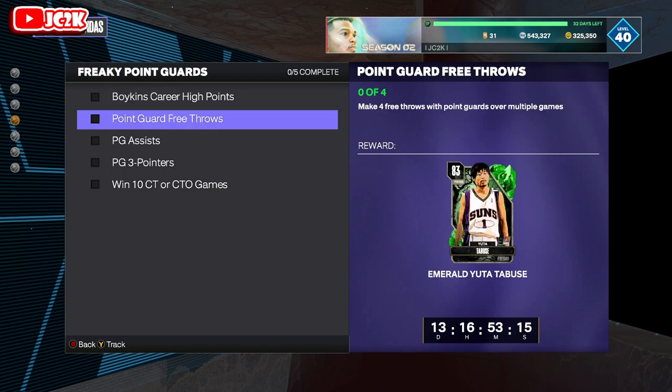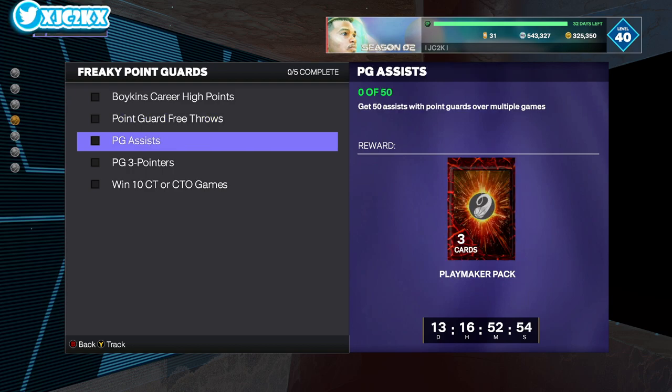Four free throws with point guards over multiple games — same thing there, just run at the rim a few times and you'll eventually draw a foul with a point guard in that same challenge. The other way you could do this is play clutch time offline. Keep the game close and the CPU will auto-foul. If you are up like six or less points in the last 30 seconds, the CPU will auto-foul you, so you'll get free throws out of that as well.